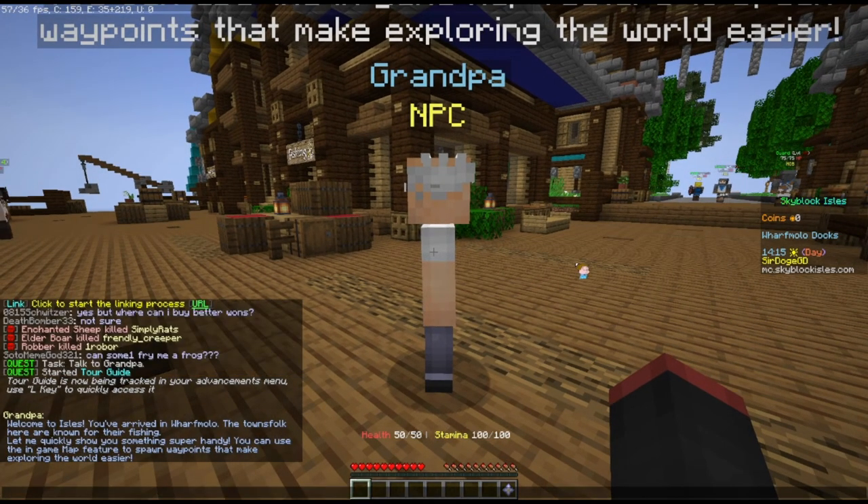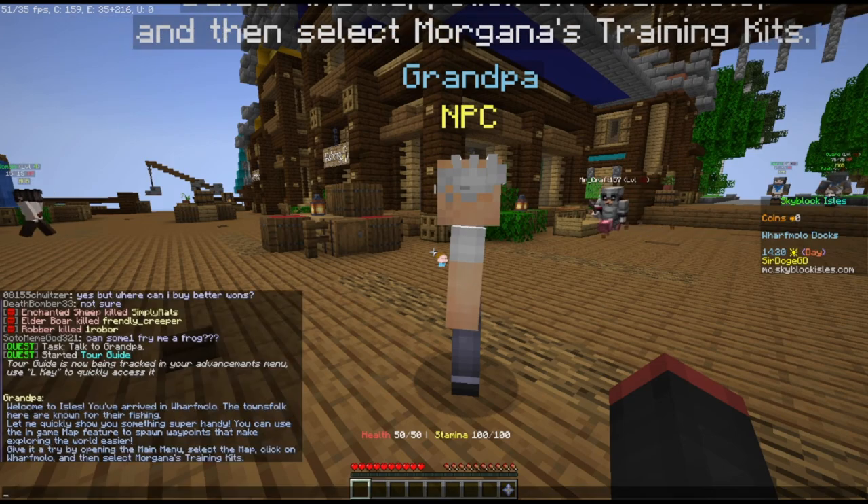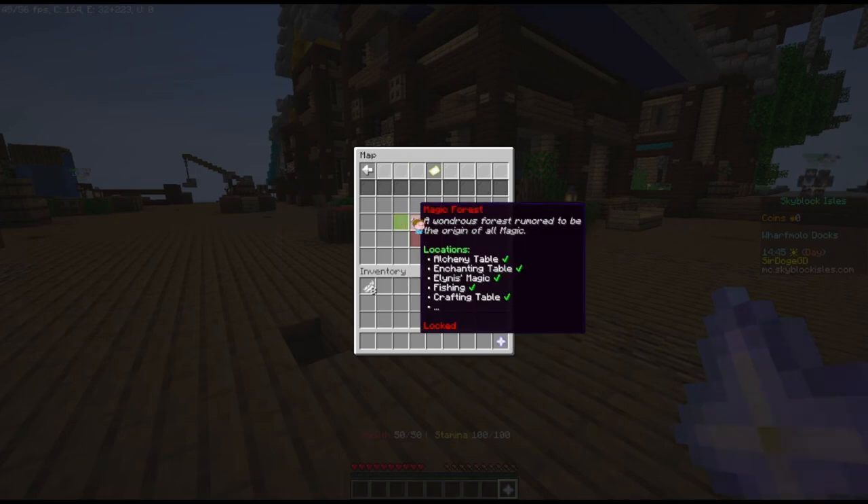Oh shit, welcome to Isles — you're revived in Warfmodel. What a great name. Does that mean anything? Like in WingCraft, the names are anagrams of the people. This is the map. It definitely looks like a map and a list of places.